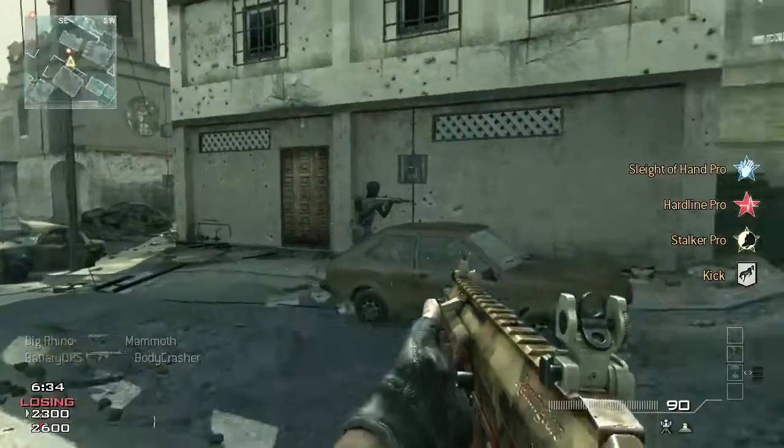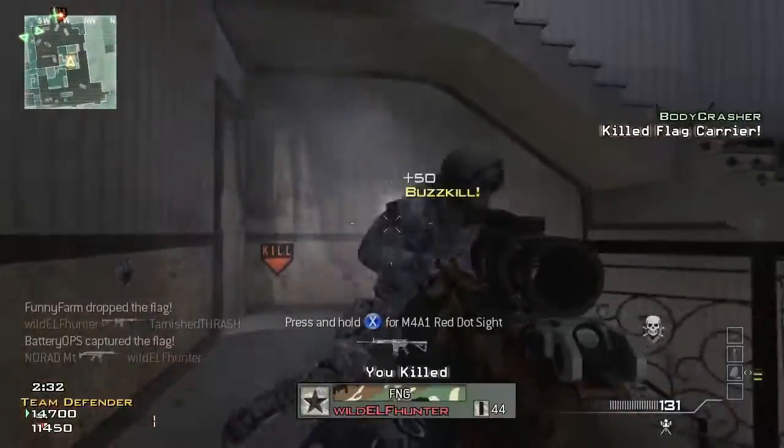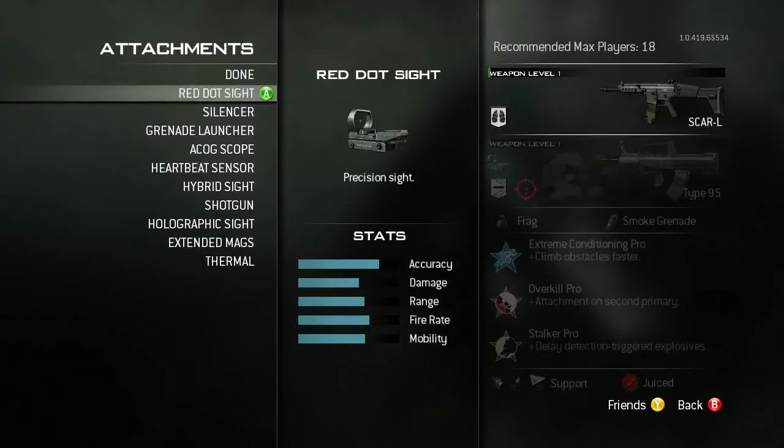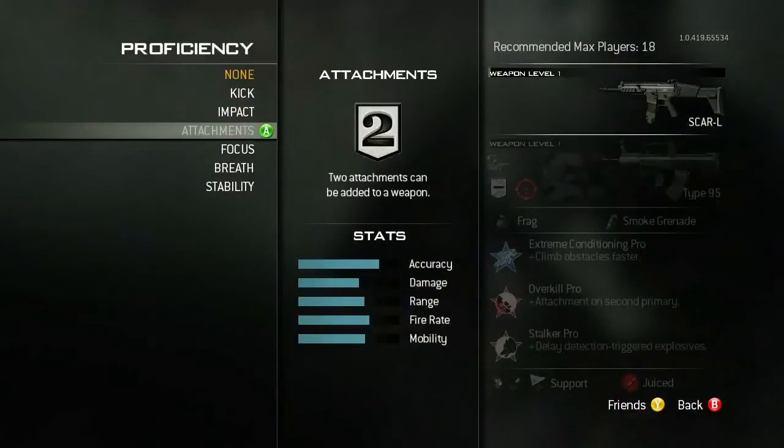One way to customize your gameplay in Modern Warfare 3 is through weapon proficiencies. We've basically given every weapon an experience bar, so now you're leveling your weapons as well as your player. Leveling will unlock all of your attachments and your camos, but it also unlocks a new thing we've added called weapon proficiencies.